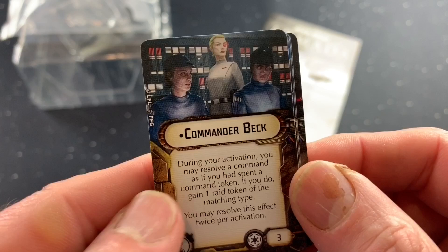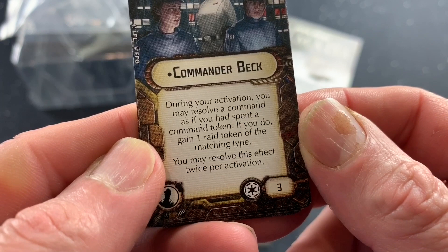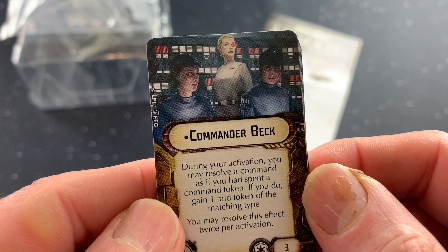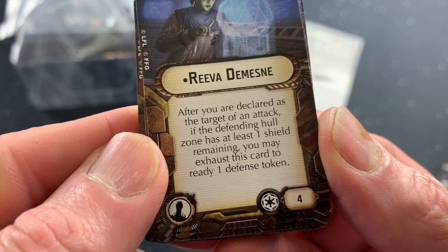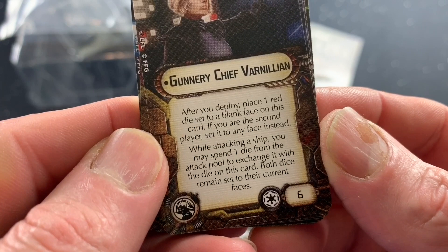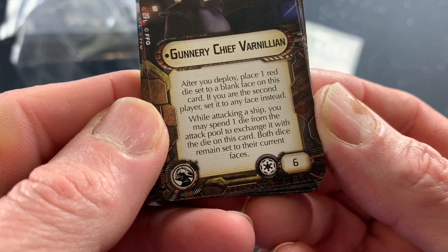Commander Beck, cost is 3. During your activation you may resolve a command as if you had spent a command token; if you do, you gain one raid token of the matching type. You may resolve this effect twice per activation. Riva Dimesni, cost is 4. After you are declared as the target of an attack, if the defending hull zone has at least one shield remaining, you may exhaust this card to ready one defense token. Gunnery Chief Varnillion, cost is 6. After you deploy, place one red die set to a blank face on this card; if you are the second player, set it to any face instead. While attacking a ship, you may spend one die from the attack pool to exchange it with a die on this card — both dice remain set to their current faces.